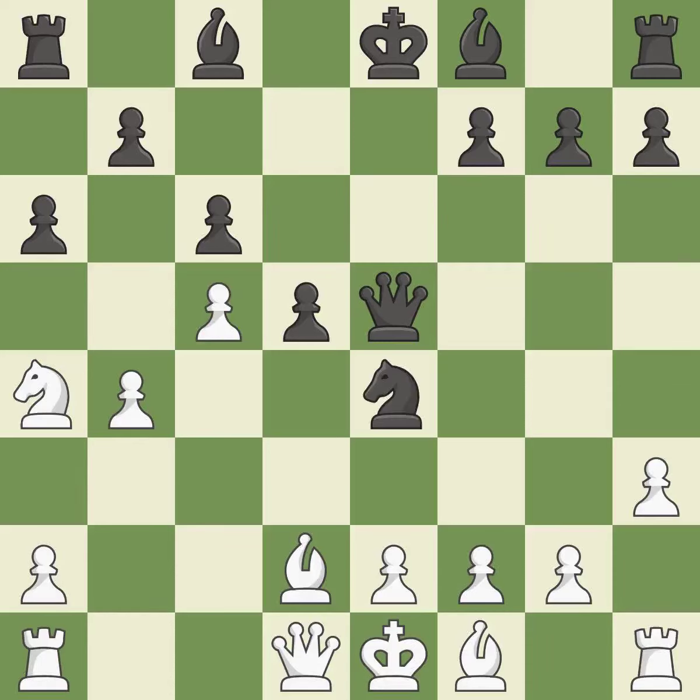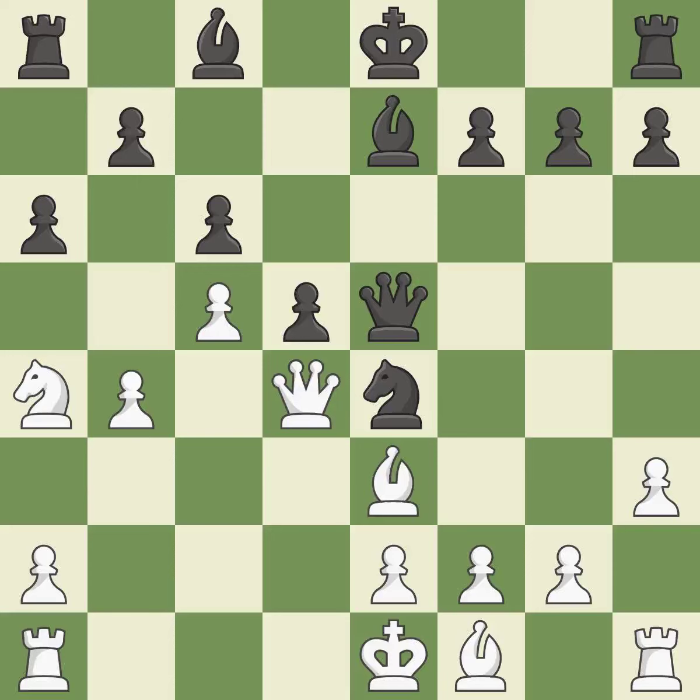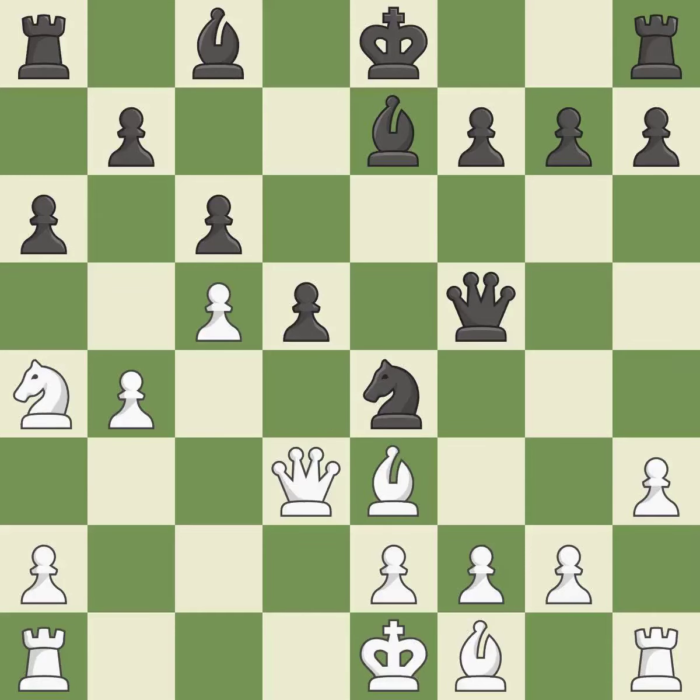This is the only move that works. This threatens to win a bishop — it is a great move, very precise, and it is best. This activates a bishop by developing it off of its starting square. This is the only good move — it is great. This suggests exchanging items of equivalent value; it is ideal. The queen is therefore moved to safety — that's good.